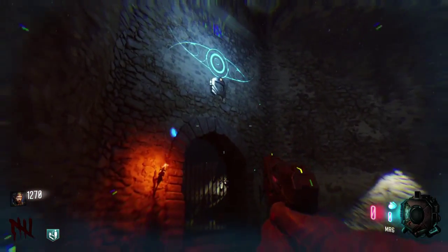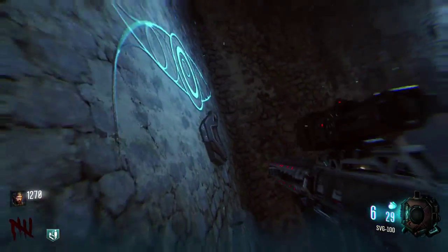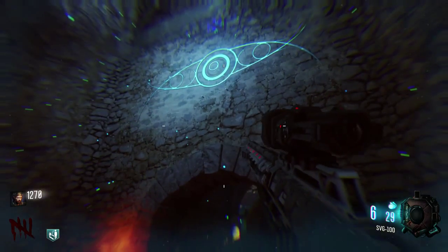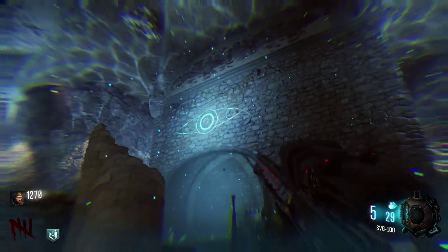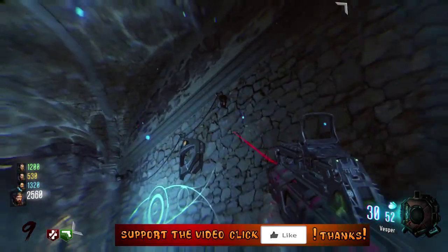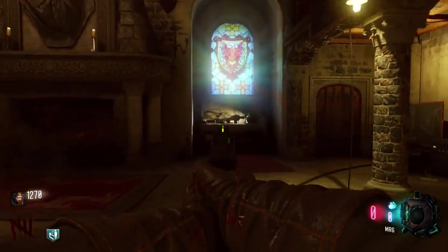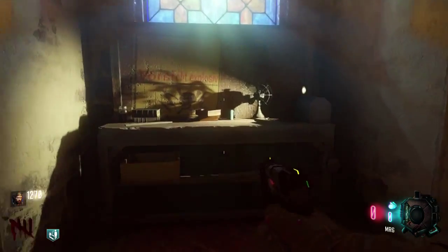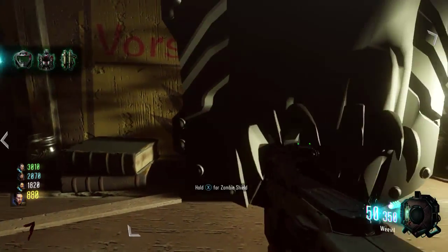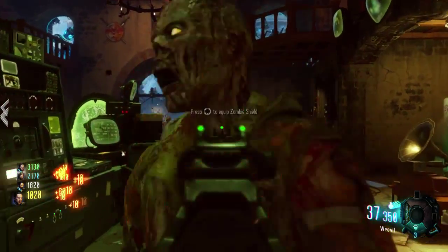The second location for this part is on top of the gate to the teleporter room. Wall jump right here, run, run, run and grab it. The third location is the opposite of where the other one was, right here on top of where the Pack-a-Punch may spawn. Another part you can grab. Once you have all parts of the shield, you need to go to a crafting table and craft the part. Here's the crafting table — craft it. Ready to go! The shield that will protect you. Thank you for watching, don't forget to whack the like button, see you guys next time!